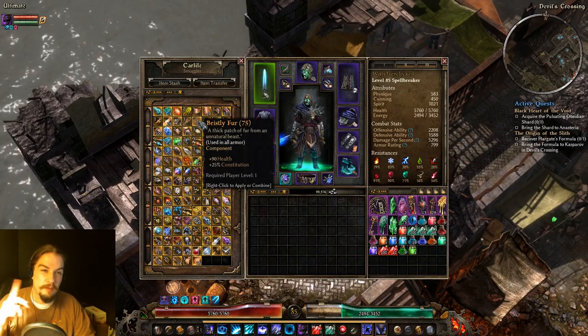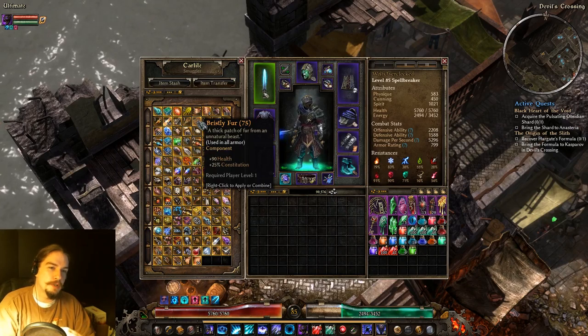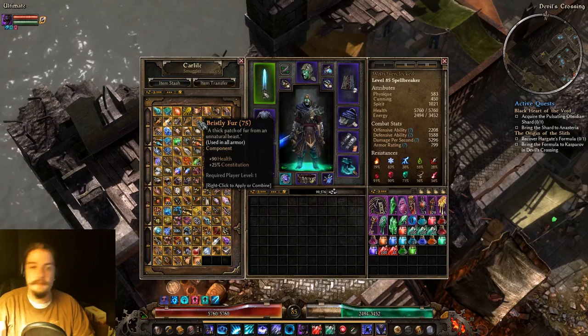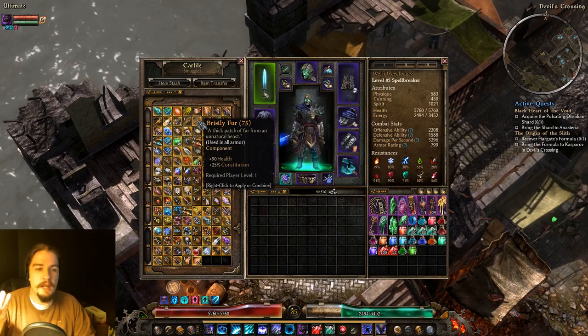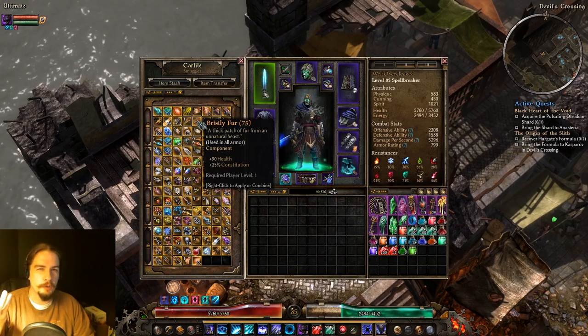Bristly Fur gives you health and percent constitution. It's handy earlier when you don't have a good source of extra constitution, but generally I skip it. You could put it in a slot if you don't need anything else there, and it does work really well earlier on.